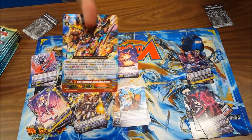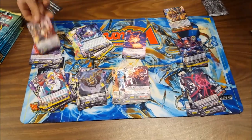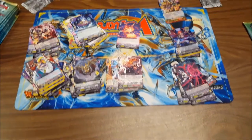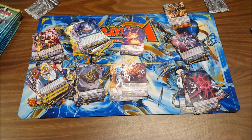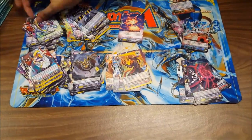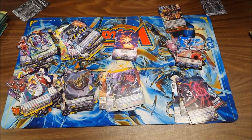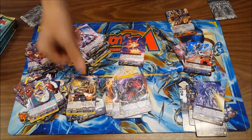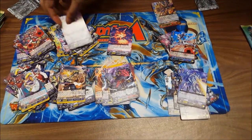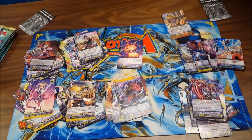Narukami triple rare — Eradicator, very nice. Links and Pale, Arrester Messiah, nice. I need one more. He's just been scanning so many single rares. Lady of the Battle double rare. There's really like a scarce amount of common and rare Link Joker stuff. Sacrifice Messiah. Joker and Gear Chronicle. A new stand raider — so far one triple rare, four double rares.